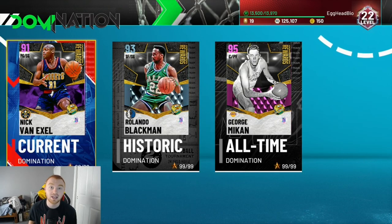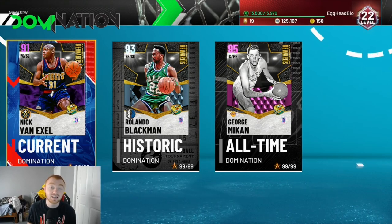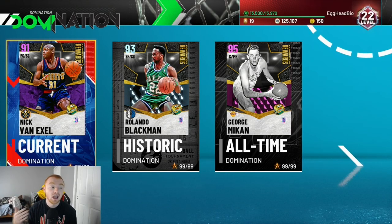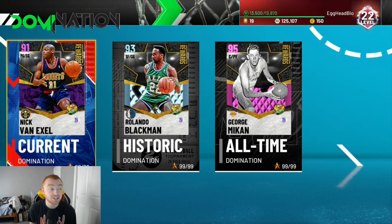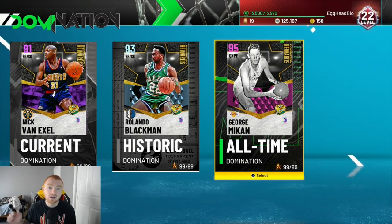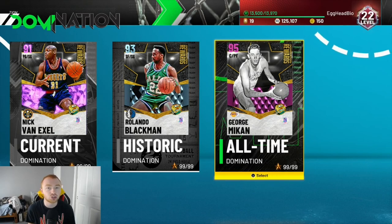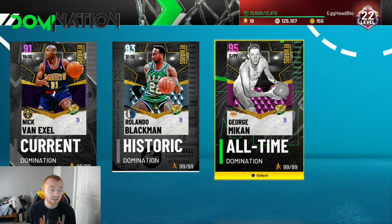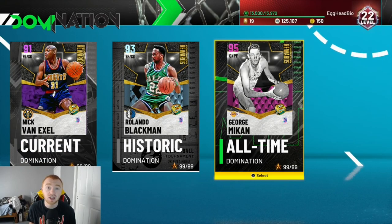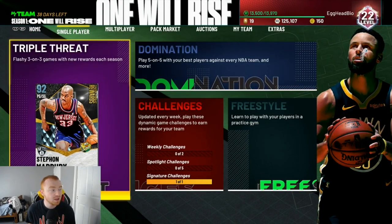I made a video yesterday talking about domination and how many tokens it gives you in total. Domination actually gives you 642 tokens — that is by far the biggest reason I've been able to make it so far on the boards. I really recommend grinding out domination. It is a bit of a struggle, but you can take your time with it. Domination is probably the number one way to get tokens, just because it gives you so many and you also get a lot of good cards.